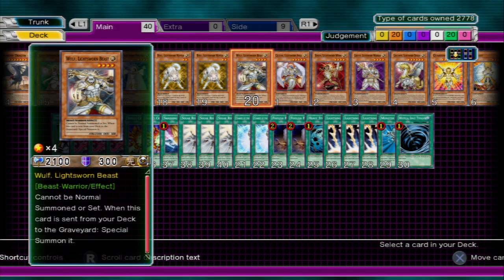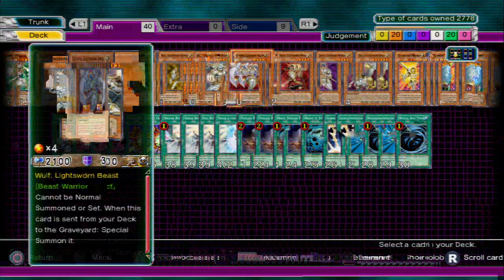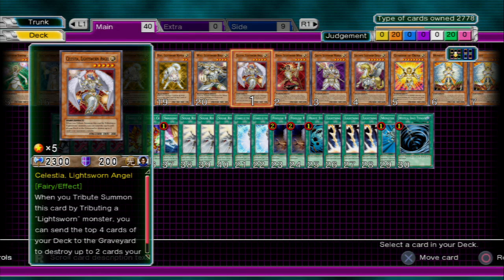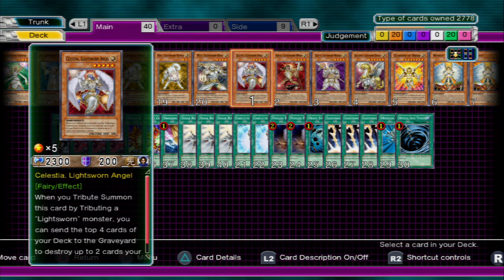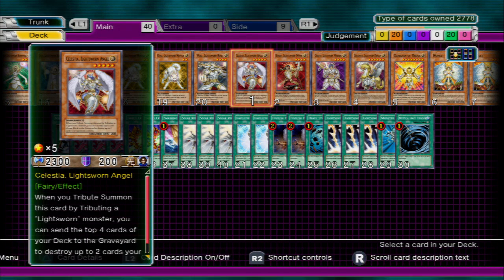Then we've got Celestia, who's another Lightsworn. What she does is, when you Tribute Summon another Lightsworn for her, she can destroy any two cards on the field — which is useful, but it's very unlikely you're going to get her out just for how tricky she is. But again, she's just a Lightsworn monster — extra fodder, high attack. It's all about effects, and any Yu-Gi-Oh! player will tell you that.